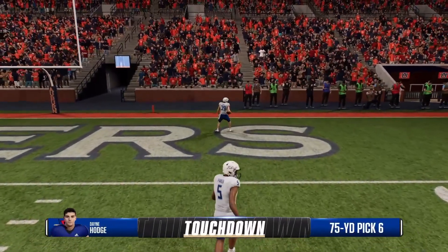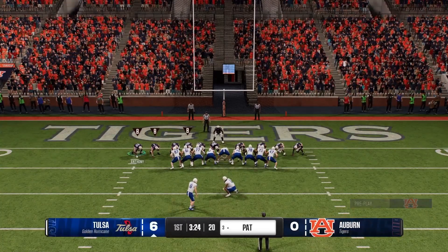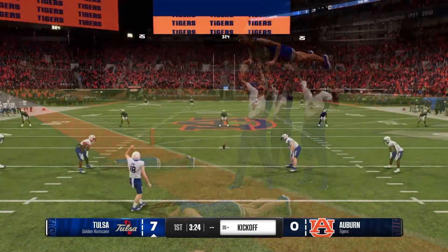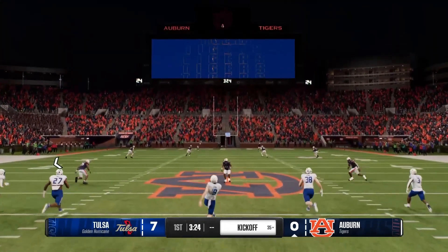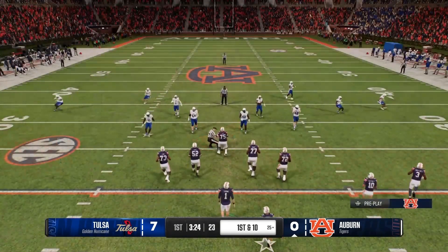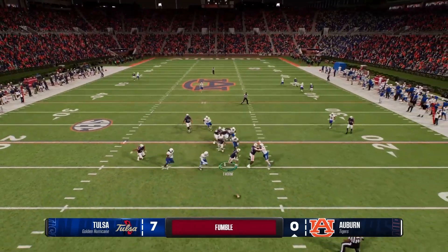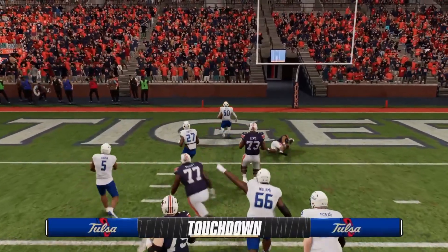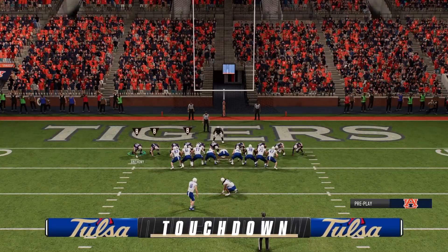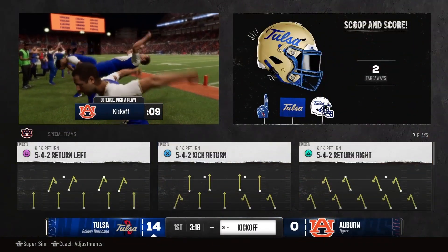Moving on to abilities — the first one is just about changing the coloring of platinum to distinguish it from silver. The second one is actually significant: they rebalanced the gold and platinum tiers of the juke and spin abilities, like 360 sidestep. For those who have used Ohio State's Quinshon Judkins, his crazy spin move has been nerfed — he can no longer spin around five people unrealistically. They also rebalanced the extender ability and the quick jump ability.